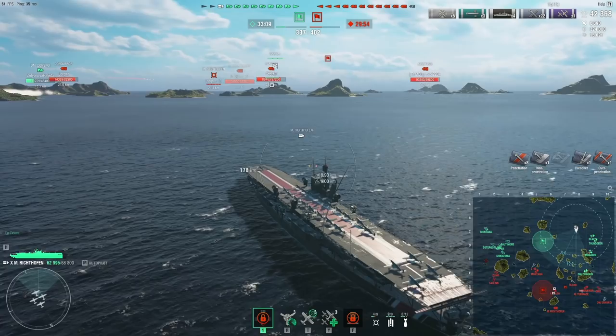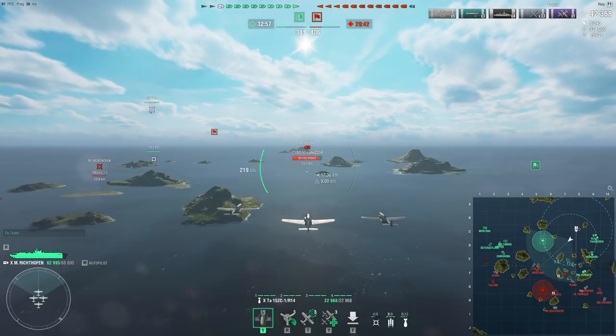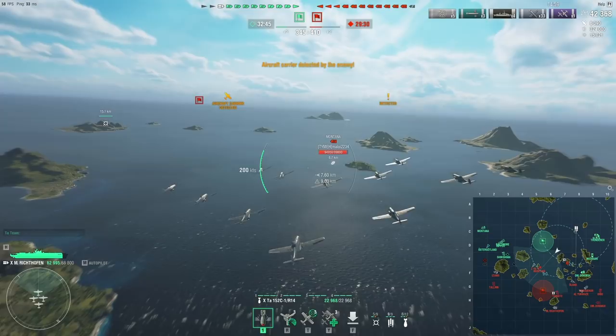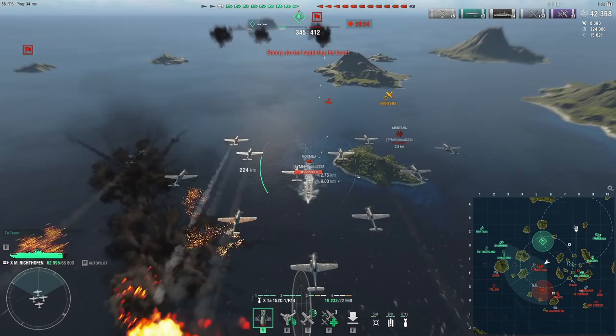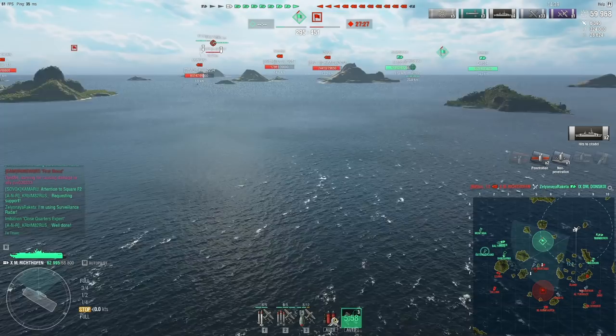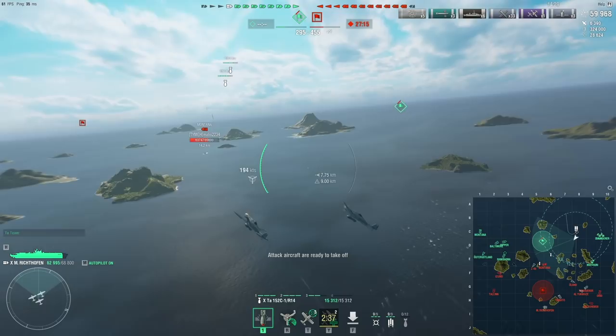Such as dive bombers or torpedo bombers — but dive bombers are better here because there's a Montana in the middle of the map that doesn't have any support and she should be fairly easy to strike without too much anti-air around. Unfortunately, the Montana has a float fighter, which means I'm going to lose a lot of planes here. I tried to time my heal to maybe not get screwed over, but I think I still did. This is why you really should dump your planes instead of just flying in with them.